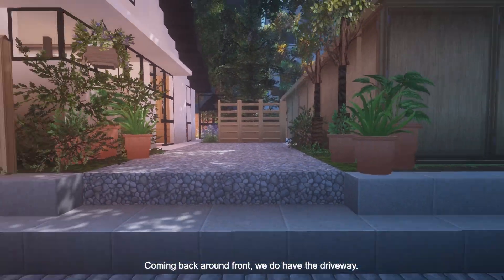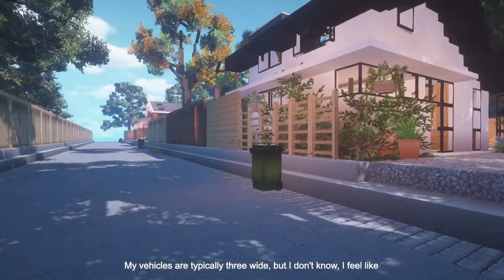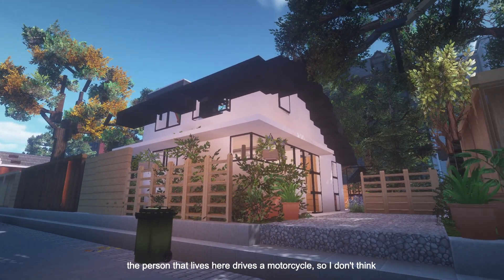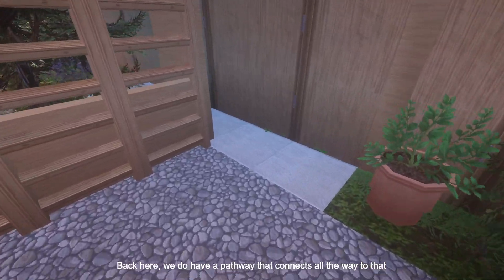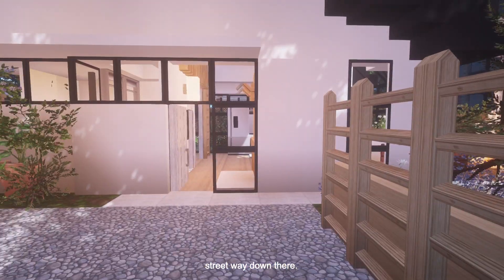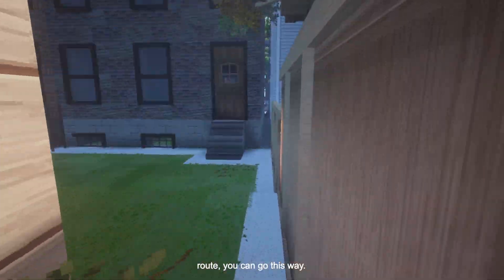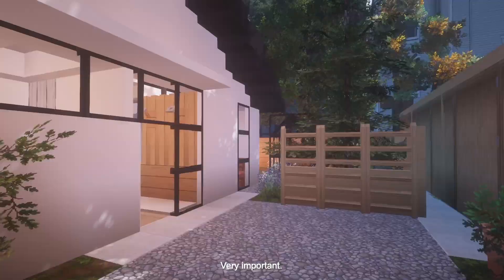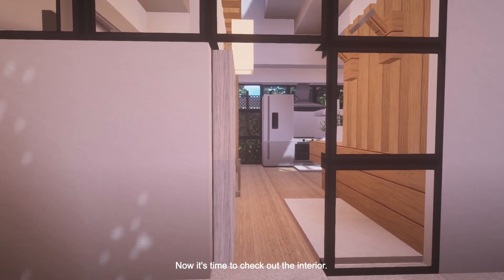Coming back around front, we do have the driveway. It is four wide. My vehicles are typically three wide, but I feel like the person that lives here drives a motorcycle. Back here, we do have a pathway that connects all the way to that street way down there — that's in case there is a fire and you need an extra escape route. That is the outside. Now it's time to check out the interior.